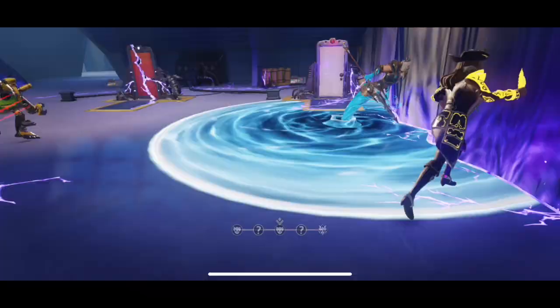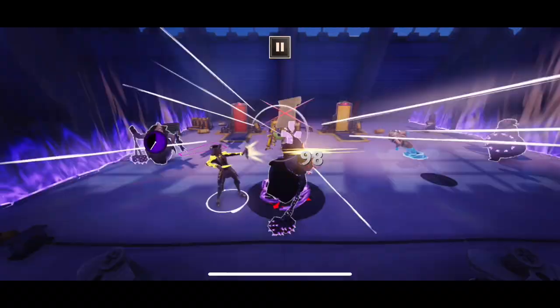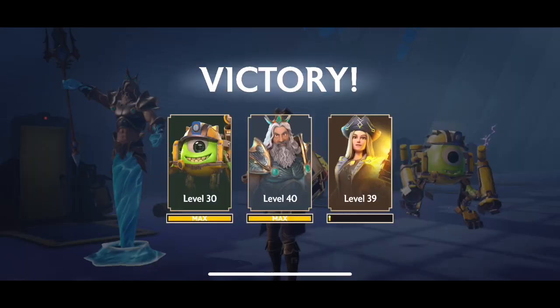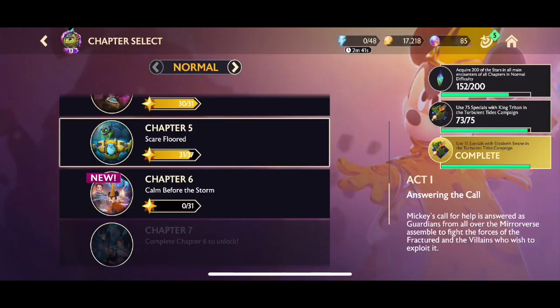Moving on, here we have 5-10 on the normal difficulty of the story mode. After taking up Elizabeth Swan this fight was very very simple - I got this done really quickly. She absolutely nukes the opponents; once you get 10 of those zeal charges she's just destroying opponents with all those cannons coming from the sky. We got it done in no time - took about 3 minutes, whereas normally it would take me like 5 minutes. Completing chapter 5 gives us chapter 6 and we also get a stellar crystal from the achievements.